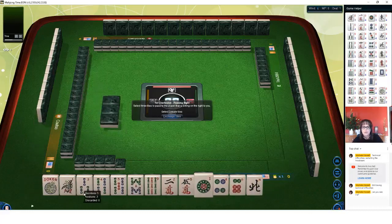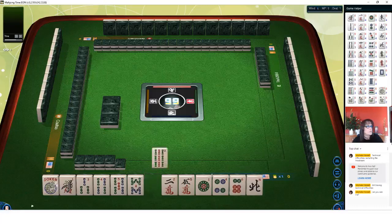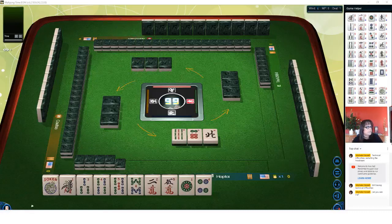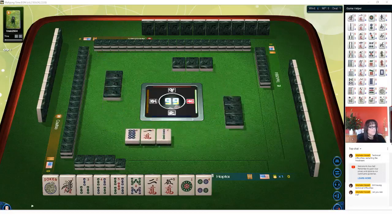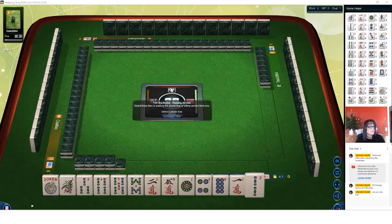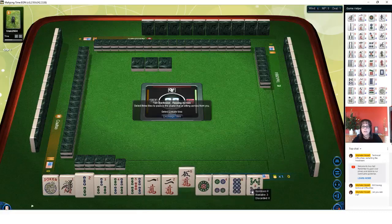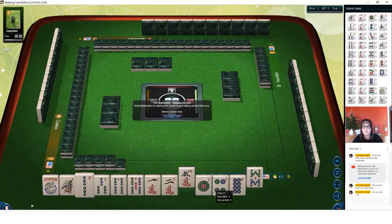We have no multiples. We do have one, three, four, five, eight, nine, two, five, one, four — I think we have a lot of consecutive run potential. Let's hold one through five consecutive tiles. Now we have one through five, so let's discard big numbers. We have one, two, and a one. Let's discard the five crack, eight bam, four dot — maybe focus on little numbers with bams and cracks.